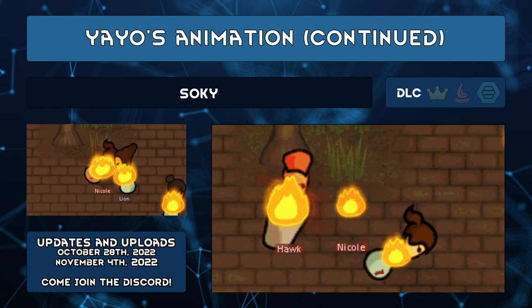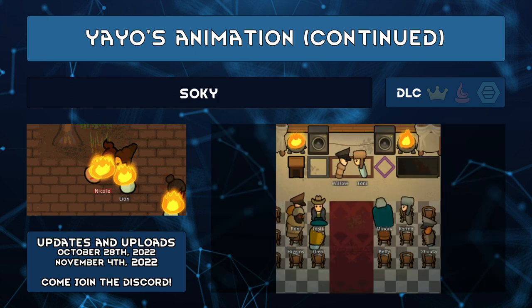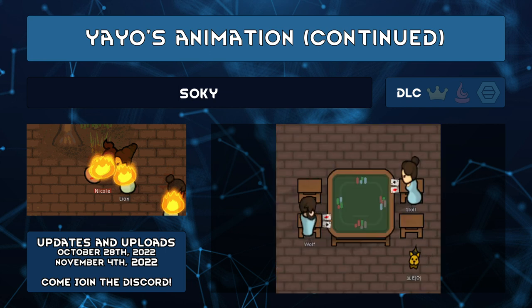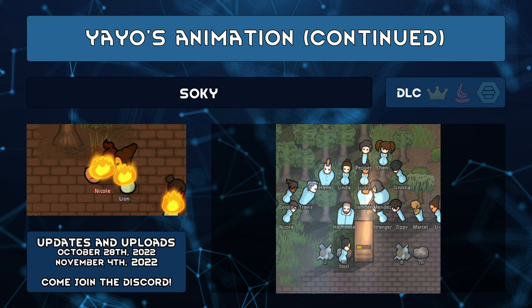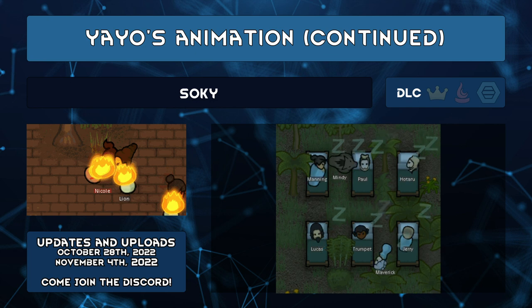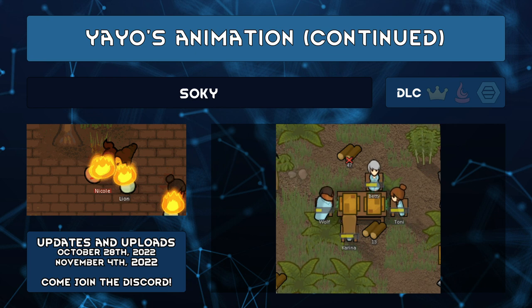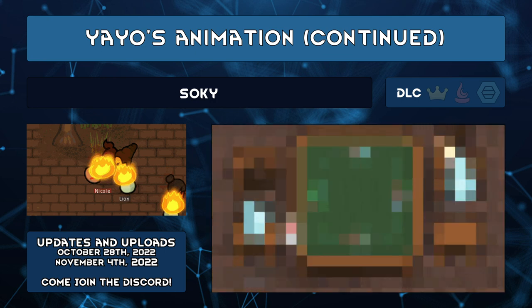Yayo's Animation Continued by Soki is the official update since Yayo is no longer modding. If you already have Yayo's Animation, subscribe to this one instead. Soki has adopted the mod and has a few changes: new animations, support for Vanilla Expanded mods, and several of Dub's mods like Bad Hygiene, Rimefeller, Rimatomics, and Paint Shop. Speaking of modders no longer modding, some of your 1.3 mods might not be updated if the modder isn't interested. You might find 1.4 updates by other individuals — some are temporary, but sometimes mods get adopted and we all benefit.